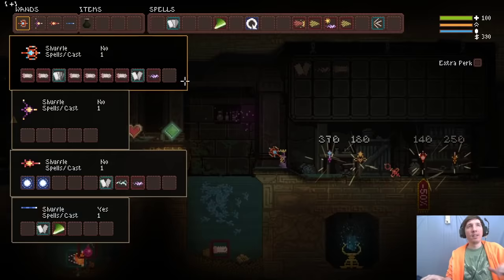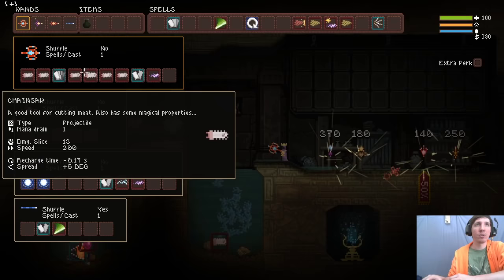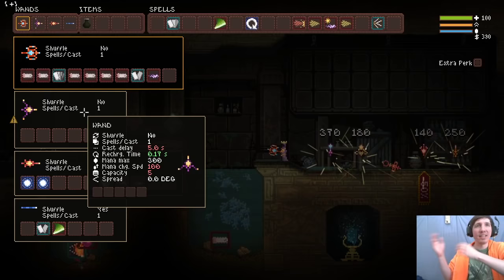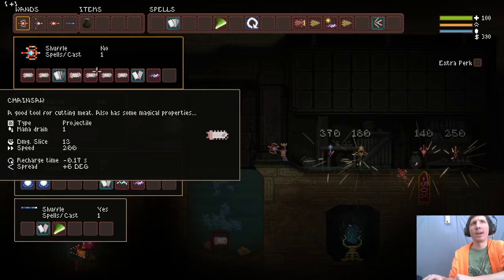Even though you've taken your recharge time to zero and your cast delay to zero, the more Chainsaws you add to a wand, the more frames it still takes to read through them. Don't think that just because you take it to zero-zero, there's no difference. There is a difference between three Chainsaws taking stats down to zero-zero and 18 Chainsaws taking that same wand to zero-zero. It takes more frames to go through all those Chainsaws even though in both scenarios all the stats may be removed.